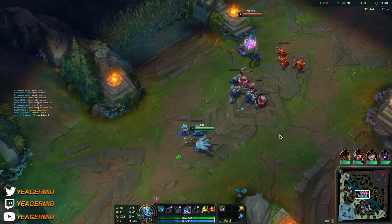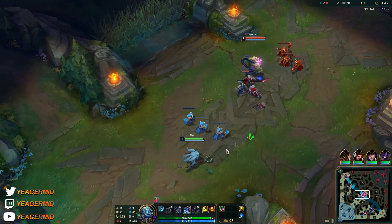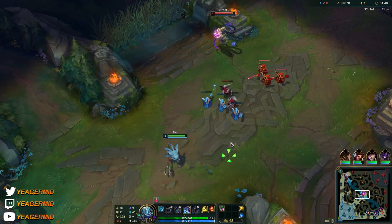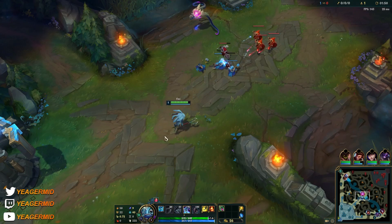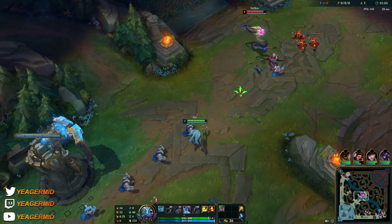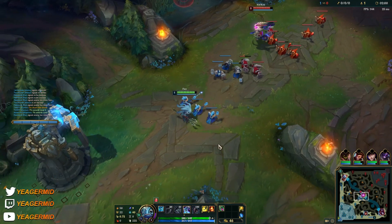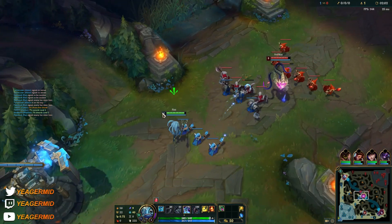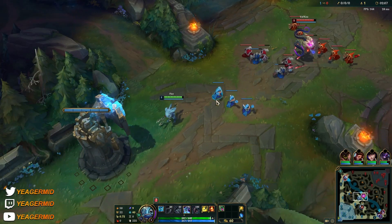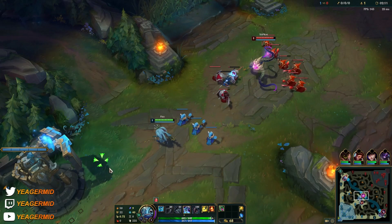You want to start Q level one because it allows you to get CS without getting poked down too much by abilities. On this champion, you play passive until around level three when you have all your basic abilities up — that's when you start looking for trades. We just have to let them push in; it's fine giving up some early minions. That's just how it goes into ranged matchups. This matchup will become way easier as we get more levels.